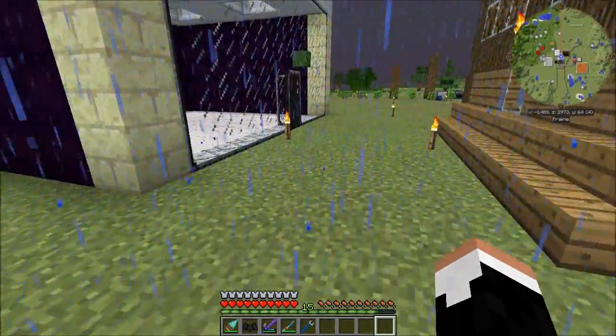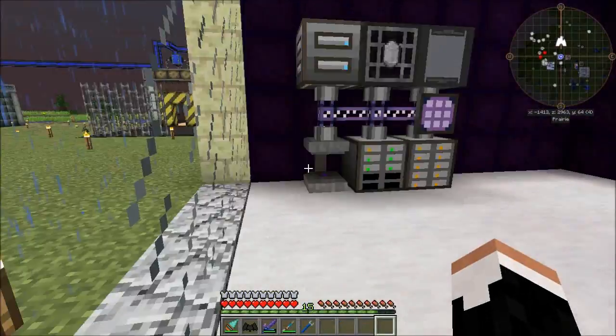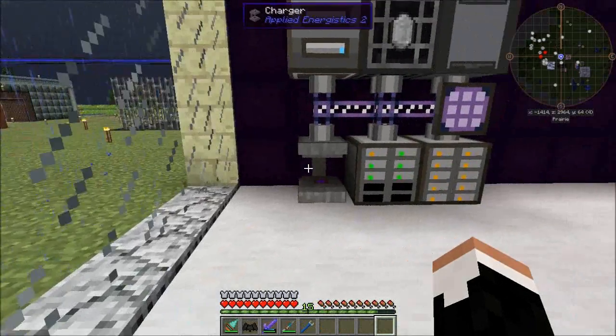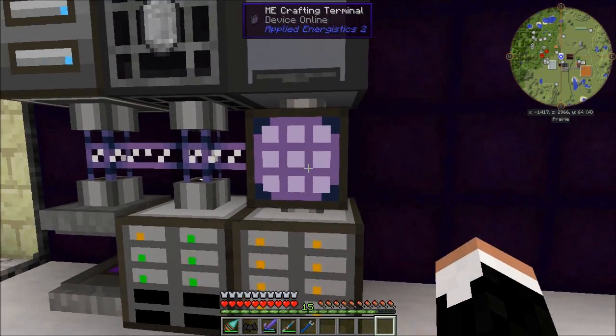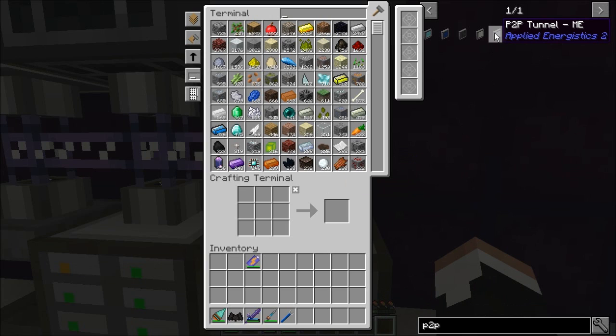There's something that I've been putting off, and I want to get started on it this episode. We need a better ME system. In order to accomplish that, we're going to cover two subjects today: ME controllers and P2P tunnels. Let's go ahead and make a few of these P2P tunnels real quick so that I can explain what they do.